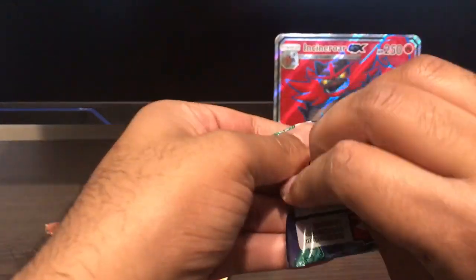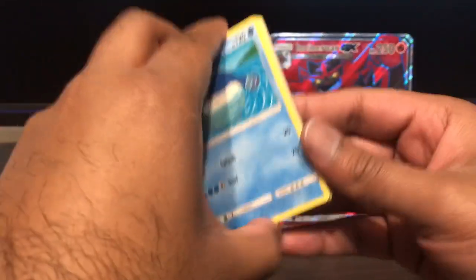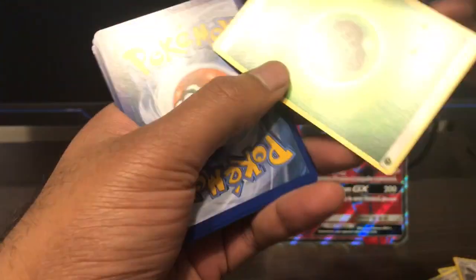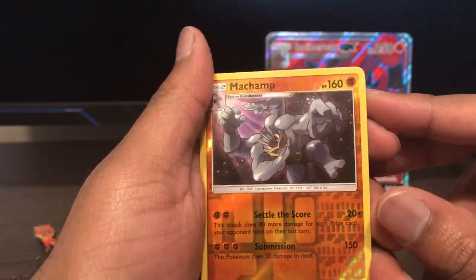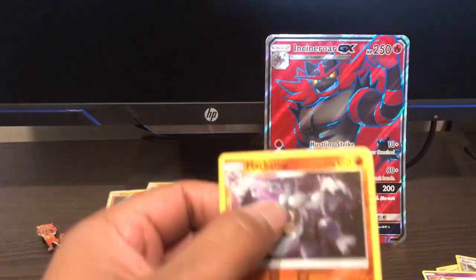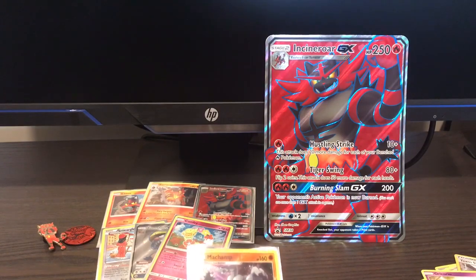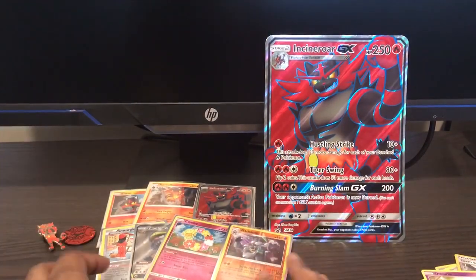Last pack — come on. Water energy. Metang, Choice Band, Field Blower, Wailmer, Stufful, Phantump, Helioptile, Beldum, Beldum, Beldum. Reverse Machamp, which is a rare. And Oricorio, non-holo. Honestly, I guess getting a full art Gumshoe is better than two GX. I don't know which is better, but they're both equally bad.